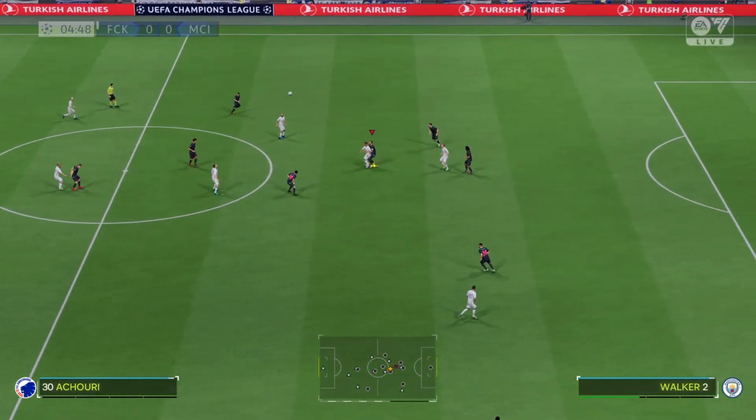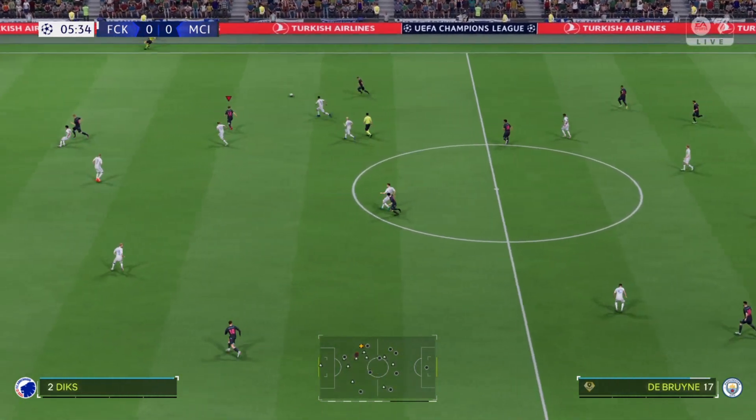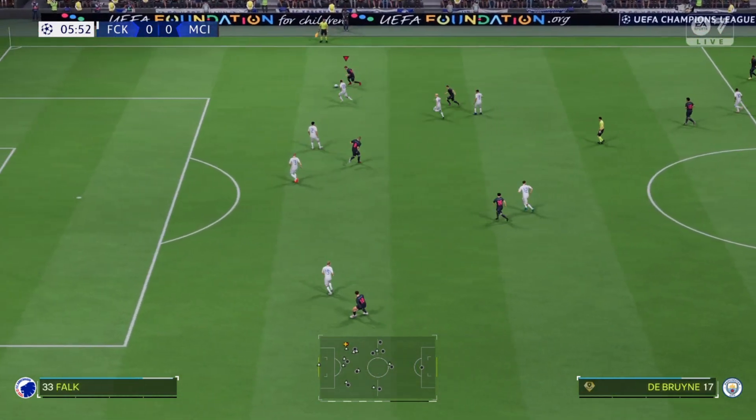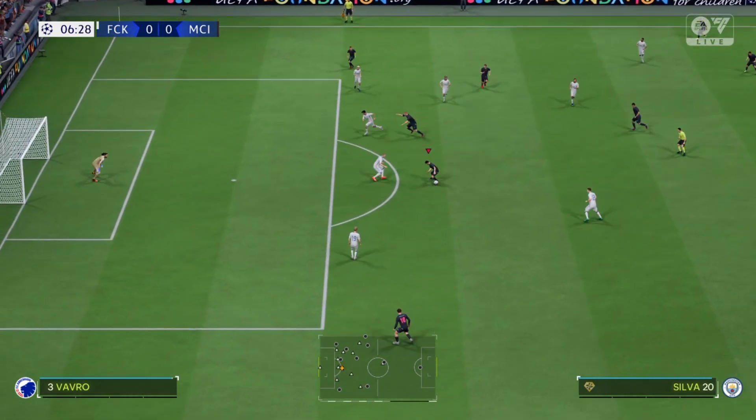This is the line-up for the home team. It's a 4-3-3 with two out-and-out wingers, but they do vary their movement. They give width, but they also make diagonal runs infield when the ball's on the opposite flank. Their performances will be key today.